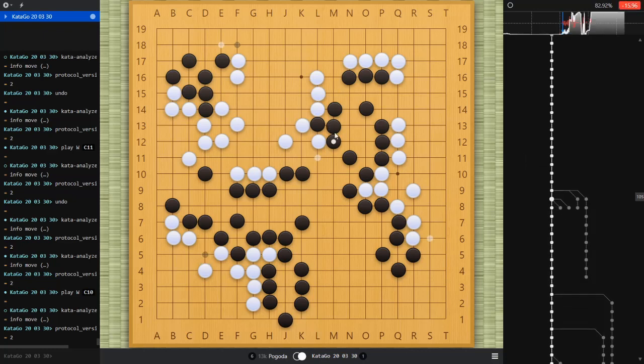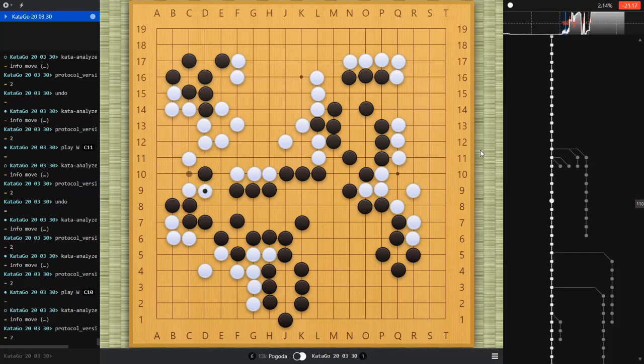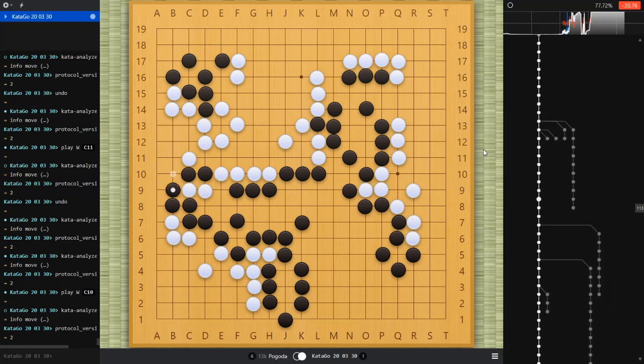Instead, black just pushed down over here — just a small move. I should have played somewhere bigger: there are two big points for me, S16 and E18. Those are the two biggest points. Even so, because black has made some slow moves, I'm getting back into the game gradually. The AI thinks the most important points are up here at E18/F18 and down around S16 and S5 — those are the critical areas — and we're both ignoring them and playing elsewhere.